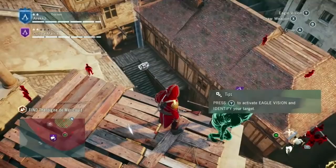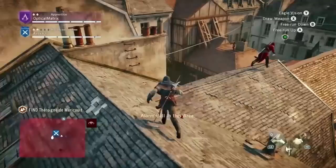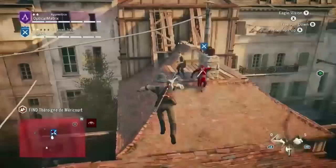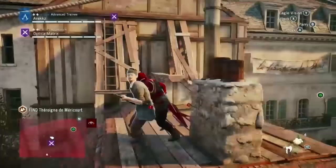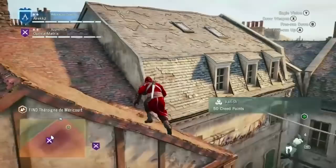We could either divide and tackle them at the same time, or work together — which we're doing here, since things will probably get harder later. We found the two clues and are now working our way toward where the lady is located. The cool thing is there are multiple ways to tackle these missions: we can go in through the balcony on the top level or go around the back through the door.